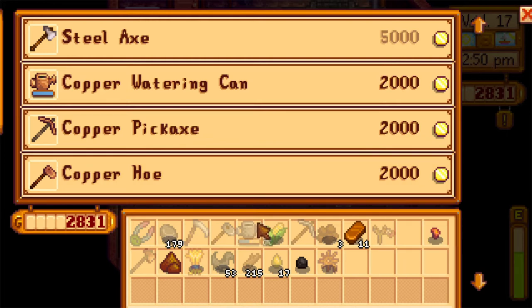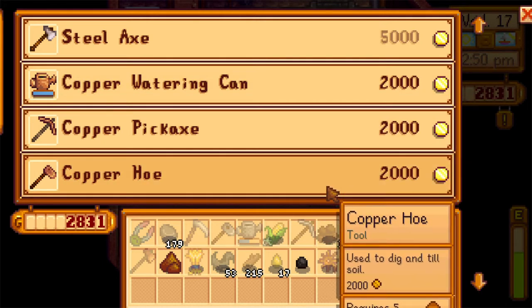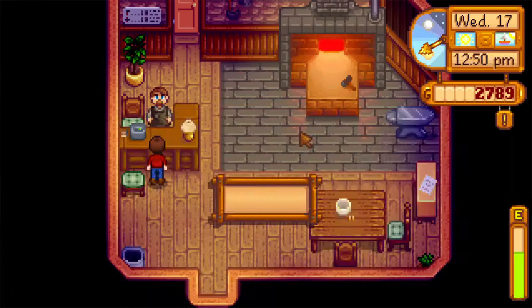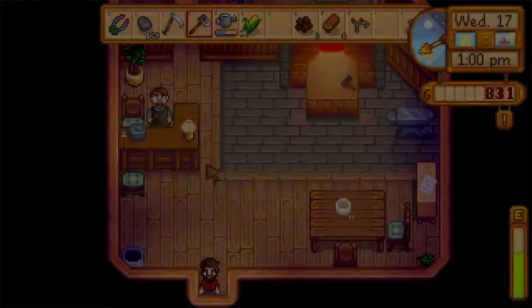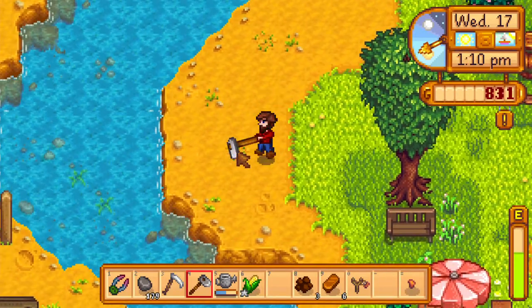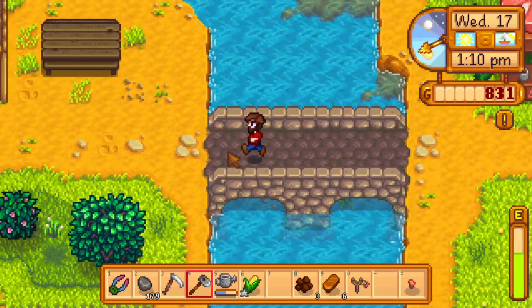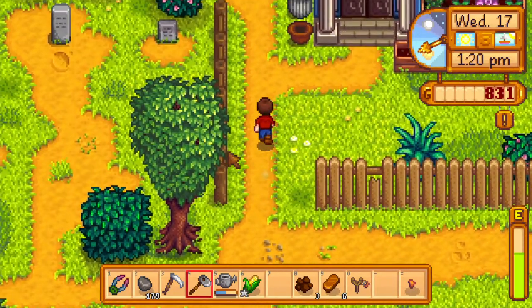Let's upgrade some stuff. I wonder if he's going to keep the watering can overnight because that would be awkward. I wonder what the point of a copper hoe is — we're just going to go with the pickaxe. Should be ready in a couple days. We have an axe — let's go home and try it out. And we also got to stop at the community center.